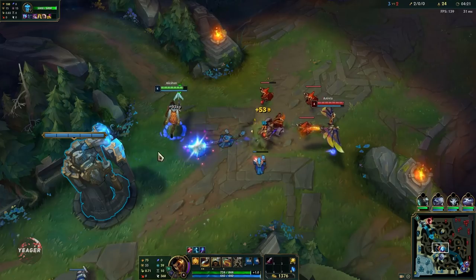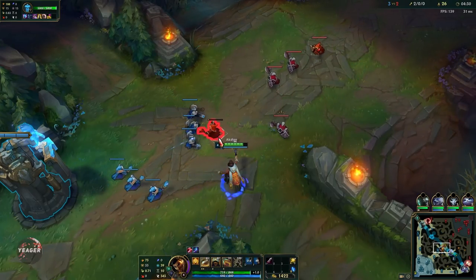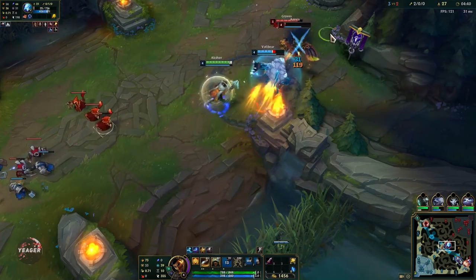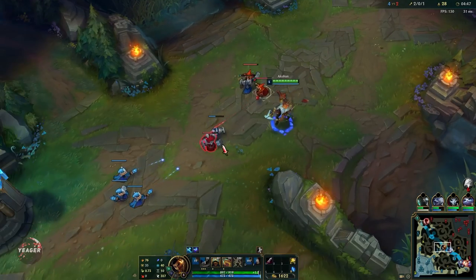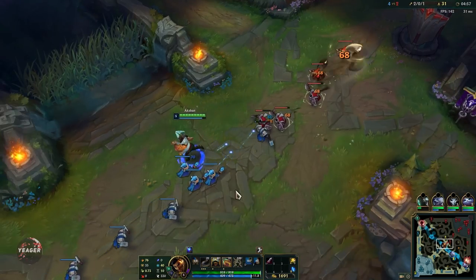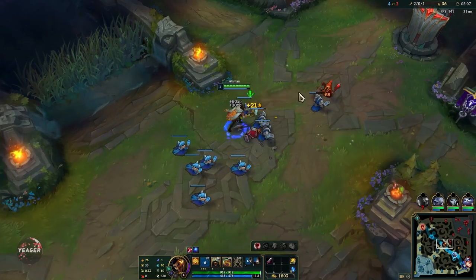When you go for trades early on, really play around Press the Attack because that's going to give you some extra burst damage. Try to poke with that Q — it can hit twice, so you can get that passive proc really fast. Also, that shield you get from your passive is super important. Your E can proc Press the Attack insanely fast, but you want to make use of it when there are no minions blocking, because the way your E targets enemy units is pretty weird — it's going to target minions as well, so make sure there's nothing in between.